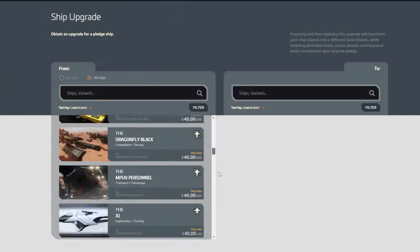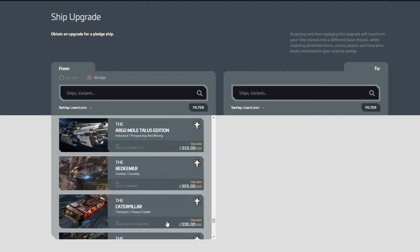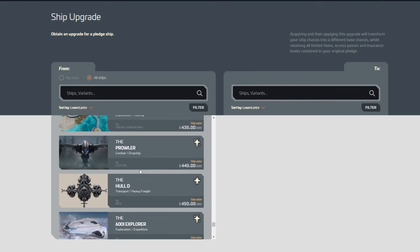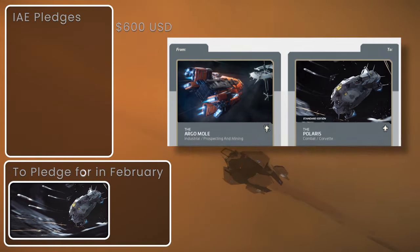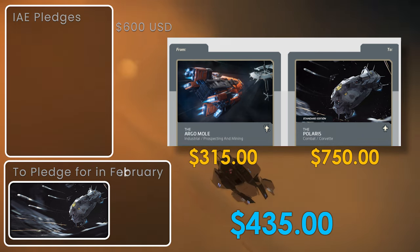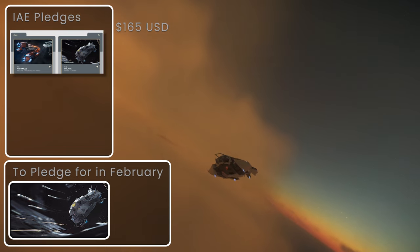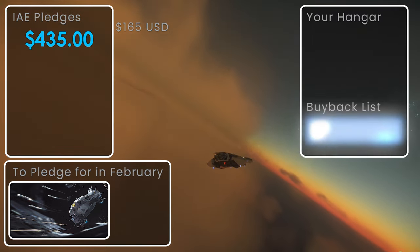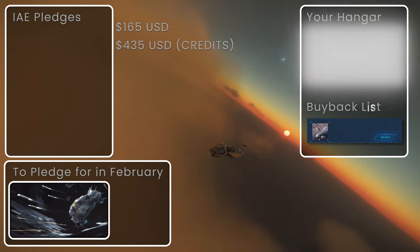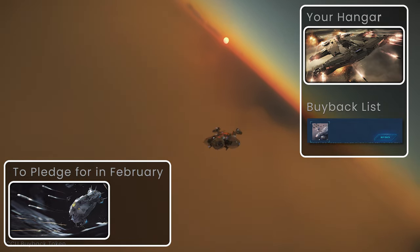Here is how you can achieve this. First, choose an existing ship you own or one you don't own yet. From that ship, build a CCU token to the Polaris in the pledge store. Ideally, find a ship to CCU from that is closest in price to your target ship — this lets you spend as little as possible to acquire the CCU token, spending the rest of the cost later when acquiring the ship to upgrade from. Step two: once purchased, wait the mandatory 24 hours and then melt the CCU token, which puts it into your buyback list. Step three: take the store credits received and pledge for the Hammerhead using those credits.